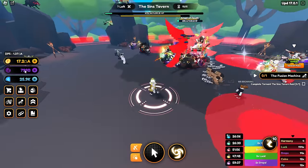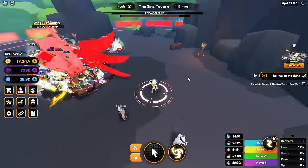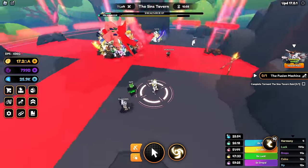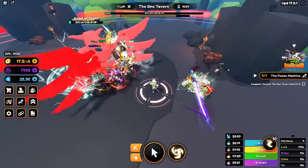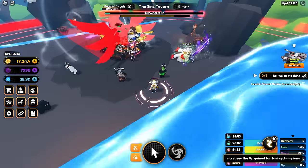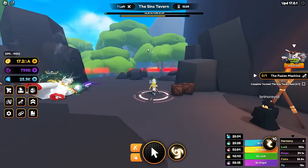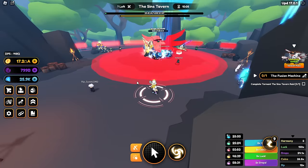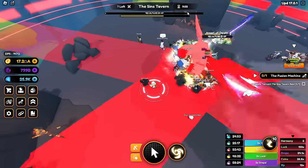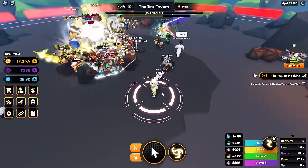Gonna be insane — I really need that dark matter. But this boss just has way too much HP. All right, switching to my drops team — 24x drops and 26x coins, so hopefully this gives me a bazillion. Just a little bit left. Took us about 20 minutes to beat. They nerfed the drops so bad that I don't even think you need a drop team anymore.